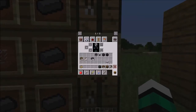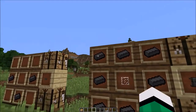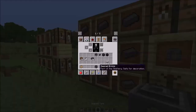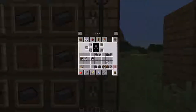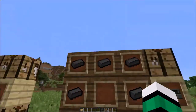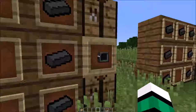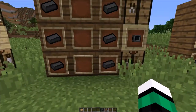First is the seared tank - it's just eight seared bricks and a piece of glass in the middle, and you'll get yourself a seared tank. Next we have our smeltery controller, which is just eight pieces - very similar to that, just no glass in the middle. Next is the smeltery drain, and that's just three on each side.